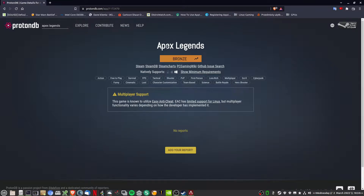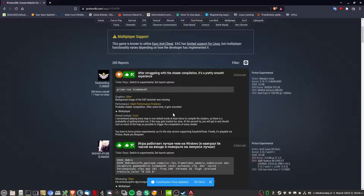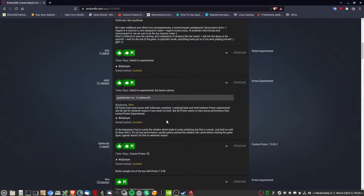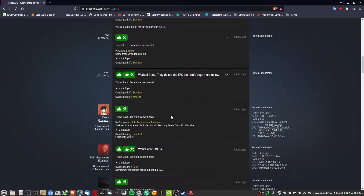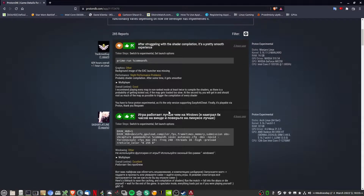Earlier today when I was looking on ProtonDB, there were some reports here. I'm not sure exactly why the reports were removed, but the reports are back now. I think they were doing some new things here. I haven't tried any of this out yet, but I see there's some guys adding a lot of commands here. This is just some custom stuff.